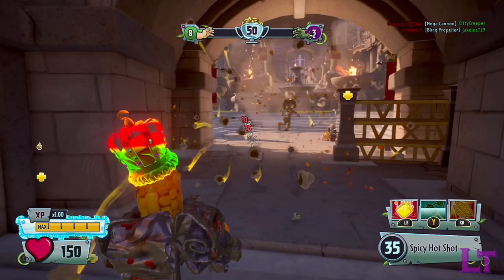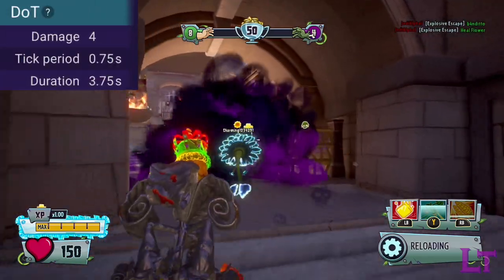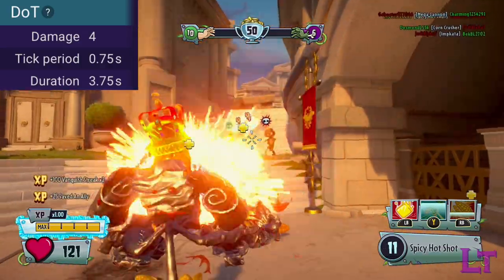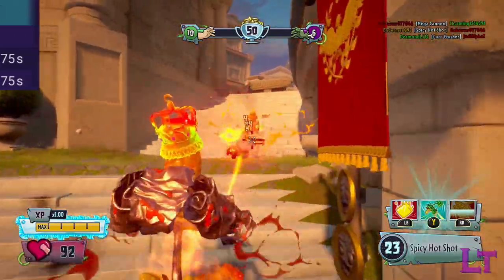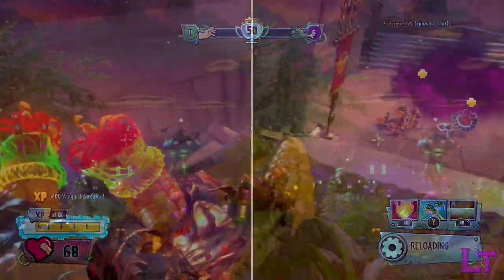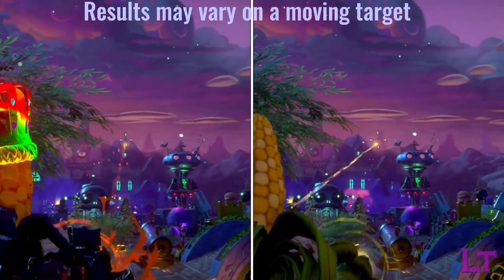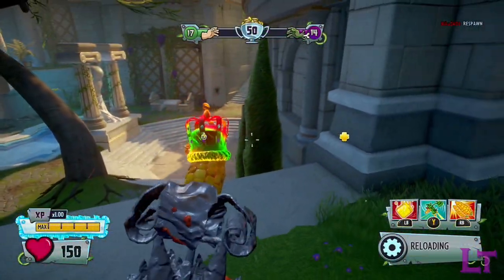Each time the player hits an enemy, they will be set on fire for the next 3.75 seconds, taking 4 damage every 0.75 seconds. Additional hits will refresh the duration, but sources of healing will instantly remove the effect. Additionally, one will notice that Barbecue Corn's weapon is very accurate, only having a mild amount of recoil but no form of weapon spread or sway.